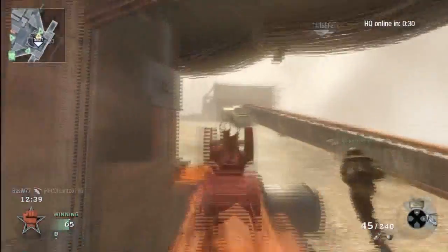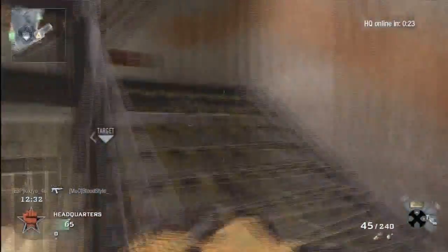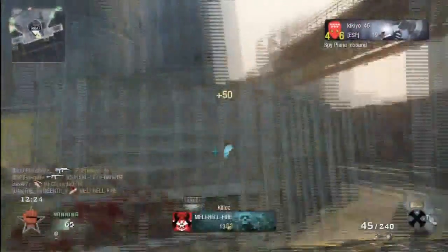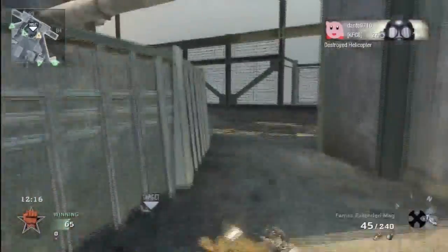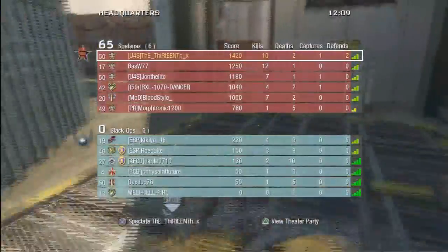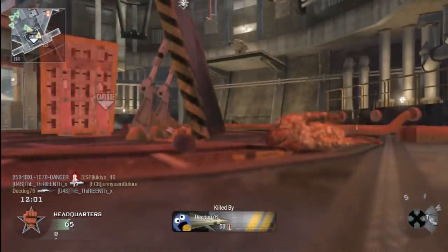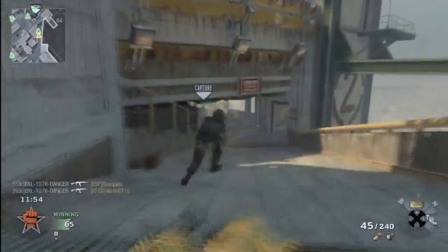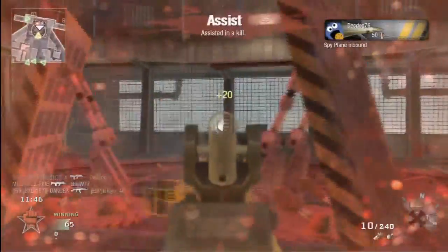Headquarters — everybody likes this game mode in my opinion, and I do think it's the best mode to rank quickly, especially if you include challenges as well. The points are massive — you get big points if you capture and defend, and you can rank up pretty quickly. It takes about 30 seconds for the HQ to come live online, and your team needs to be in and around that headquarters. If not, you will start spawning by the furthest person away from the headquarters, as I just did there. So you have to be aware of the spawn areas.